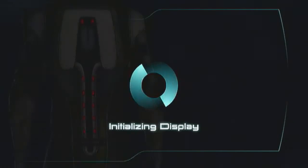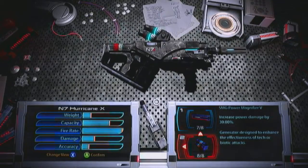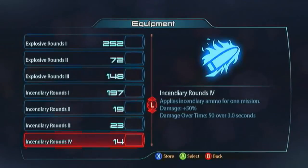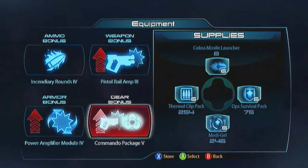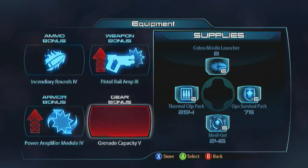I'd recommend sticking with the Hurricane — stick on the High Velocity Barrel so you can wreck armor, and the Power Magnifier so your Cluster Grenades are even stronger. You can just stream out bullets in between your Cluster Grenade hits, basically reload-cancelling with your Cluster Grenade on big armor targets, and detonate nice explosions with your own ammo rounds. Go with Incendiary Rounds for some nice fire explosions to wreck armor with — with three Cluster Grenade explosions you've got plenty of crowd control. Go with the Power Amplifier for armor bonus for incredible damage. For your gear bonus, your Cluster Grenades are going to be flying all over the place so make sure you've got Grenade Capacity, and obviously then you need an SMG Rail Amp.